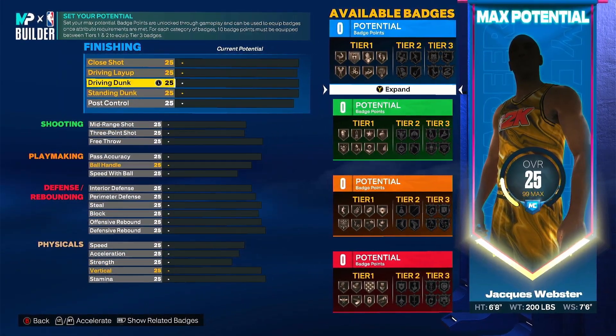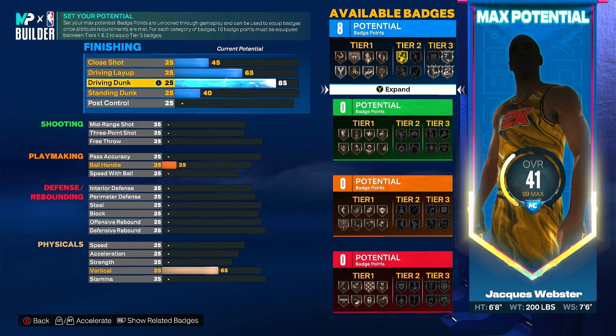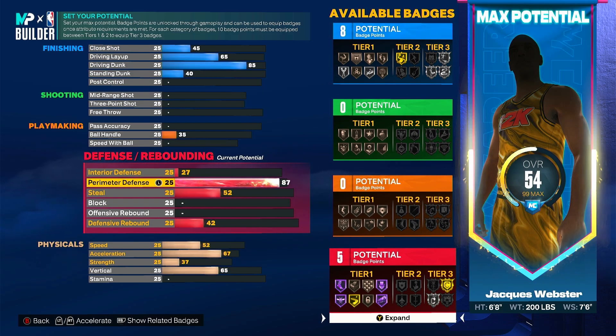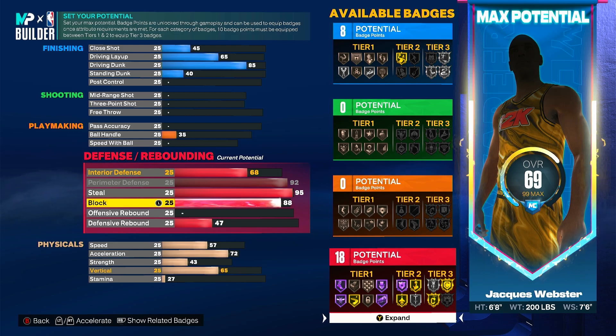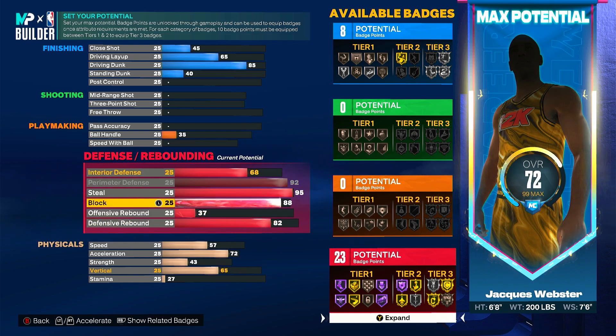85 for the dunk again — that's going to get your contact dunks. Go down to defense and get 92 as always for gold clamps, 95 for steal, and 88 for block. I thought that was gold anchor, but it's actually hall of fame chased down — that's what it was. Defensive rebound I'm going to put at 82.